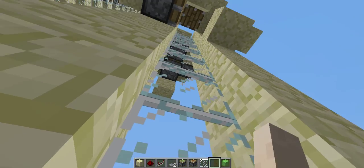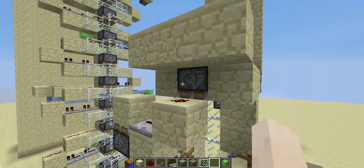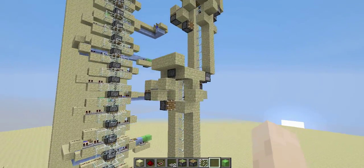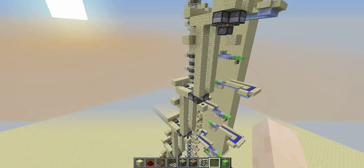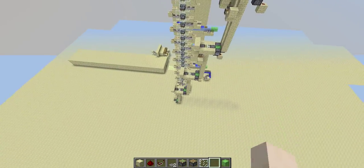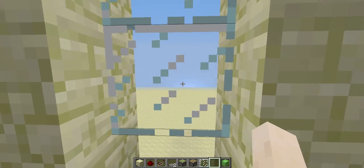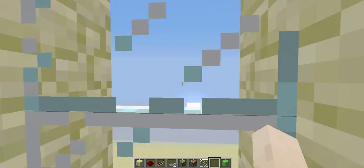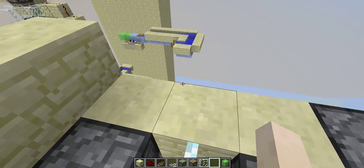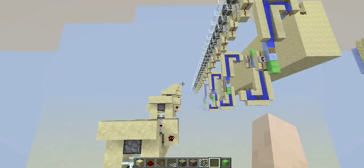The first thing is that you step on the pressure plate and the slime block pushes you up into the air, then the tripwire senses and closes off this piston, and then you will be pulled up using this piston onto the next level. Then you walk forward and do the same thing all over again, repeatedly. You can actually build the thing from there to there and it is a little bit offset, but for me it works quite well. You can walk forward in order to arrive at the level you want and actually stop anywhere you want.